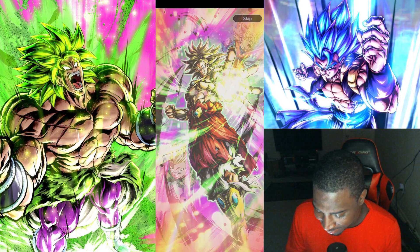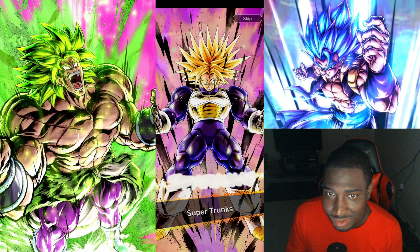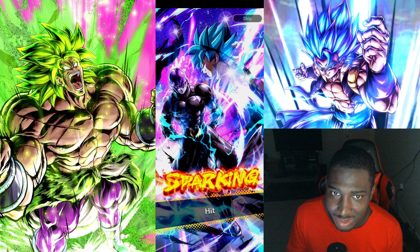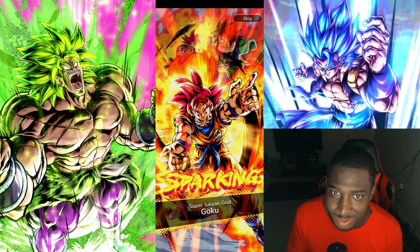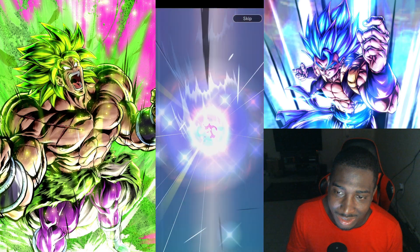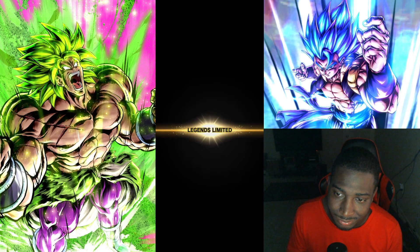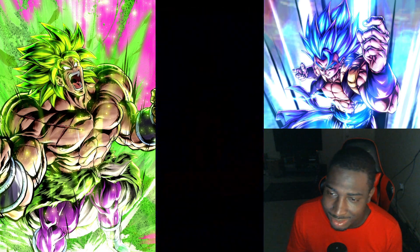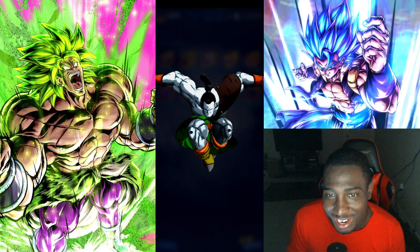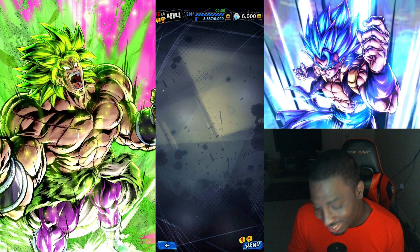One. Two. Three. Android 21. Four. Super Trunks. Five. Bird Cool. Six. Seven. We got Gogeta right there — seven going to eight. Super G. Nine or ten. We only got one more, man. The Frieza — I think he's maxed out, that's a waste. UI, bro. UI maxed out, bro. Ahh, it hurts.